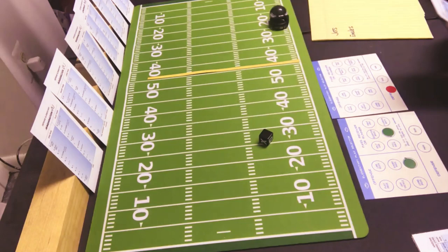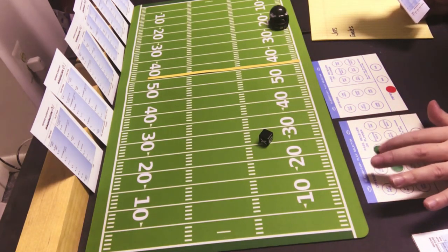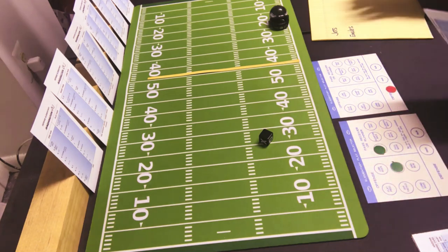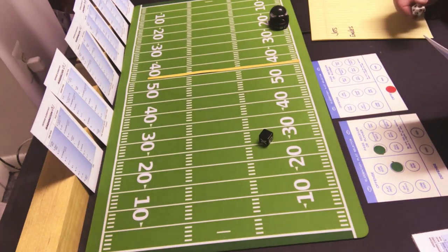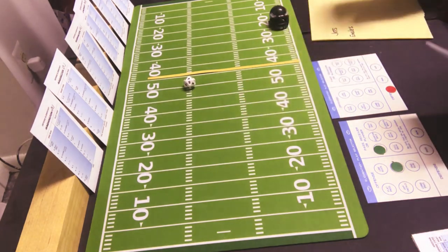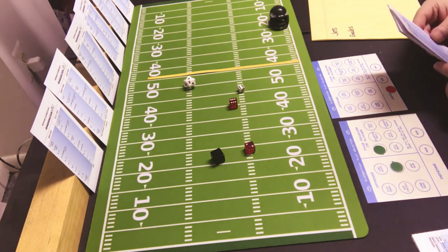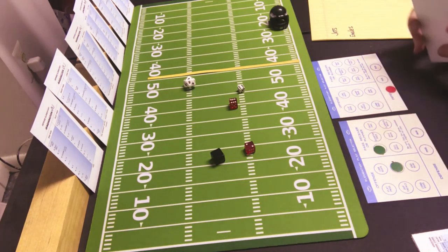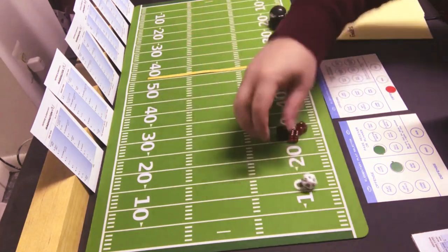They will put in a short pass to the split end. On 2nd and 17, I would say the Jets are going to be looking for the run only 1 to 6, but they are still looking for the run — rolled a 1. We roll the dice — no penalty — and an 8 short pass on the Jets defense is incomplete. That brings up 3rd and 17.